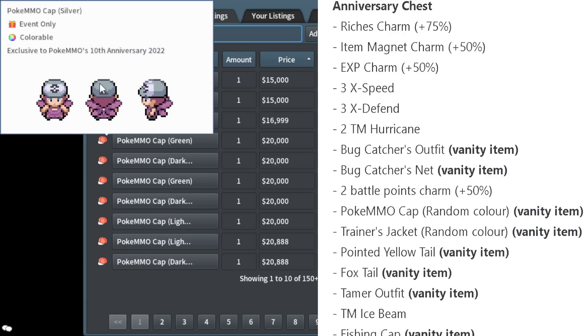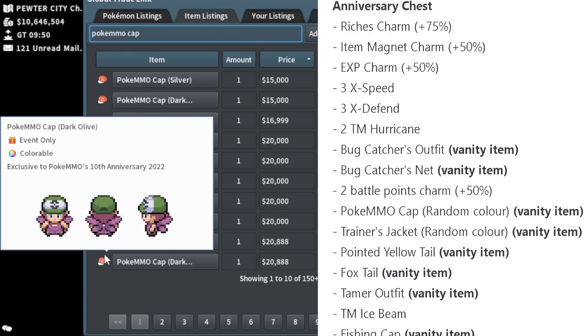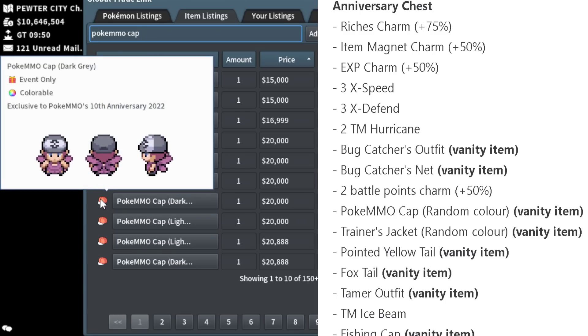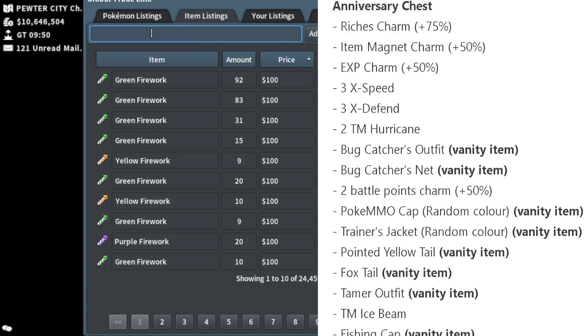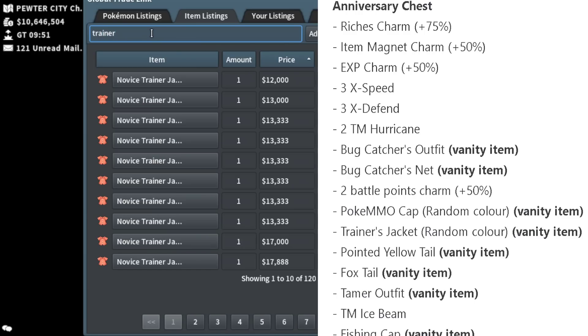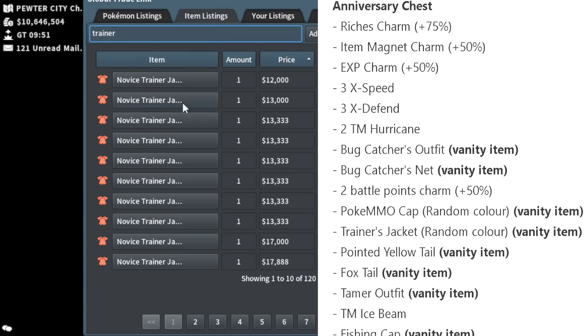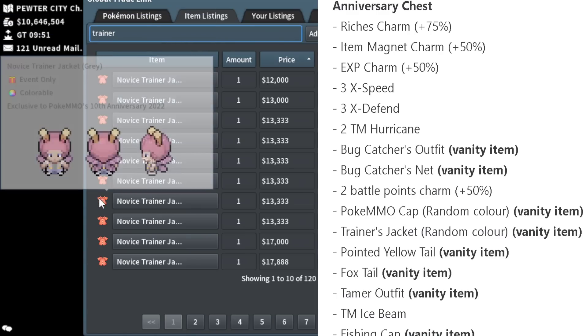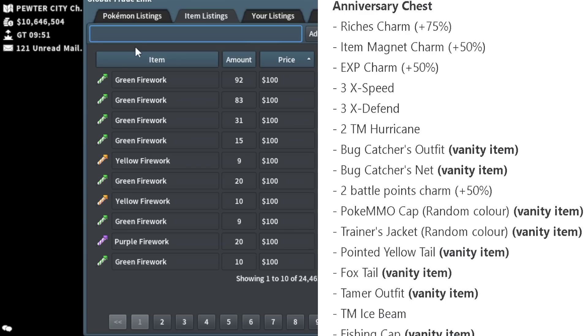The next item is the PokéMMO Cap. These are all from the normal anniversary chests, not the golden ones. The cap is a random color every time you get one. It's a pretty simple cap but it's smart to pick up multiple while they're cheap if you want them for fashion. There's also the Novice Trainer's Jacket, which matches the PokéMMO caps — it's basically the default red Pokémon trainer sort of outfit.